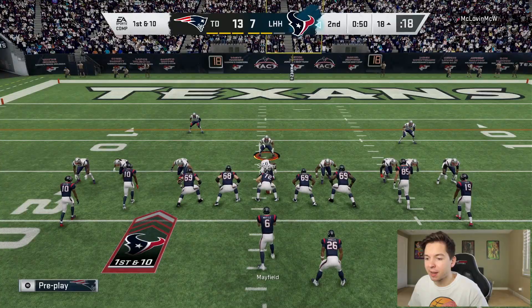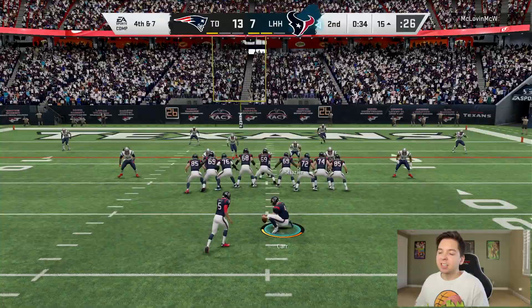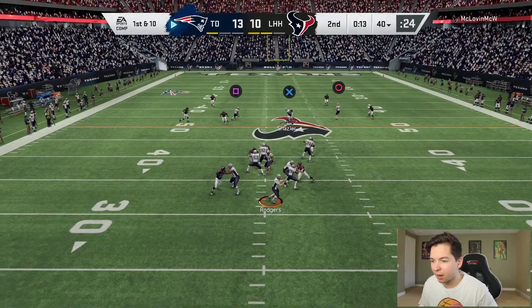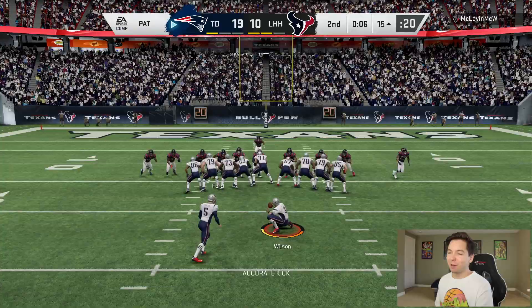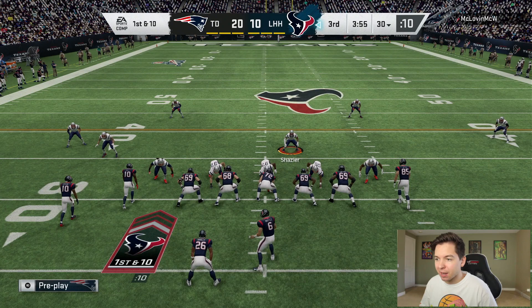We cannot cover Tyreek on the outside, so I switch to man coverage with safety help over the top. We shut down the run, but he hits a third down conversion — just like last year. He takes the field goal and now it's a three-point game. Down to 15 seconds and one timeout, Rodgers finds OBJ going upfield — he's open, what a dot! He's going to score! Rodgers puts it right on the money after missing earlier passes. That changes everything going into the second half.